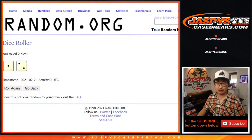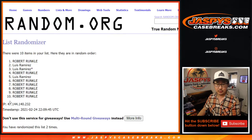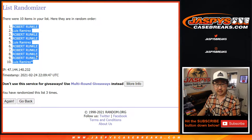Let's randomize it, one and a two, three times. One, two, and three. Easy. So we've got Robert down to Luis.